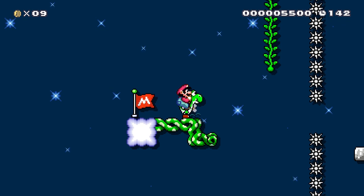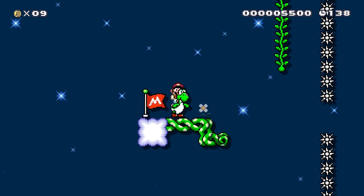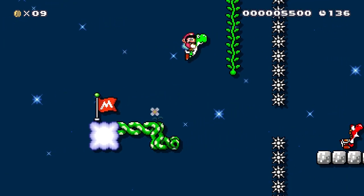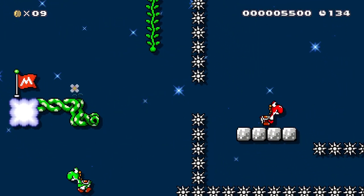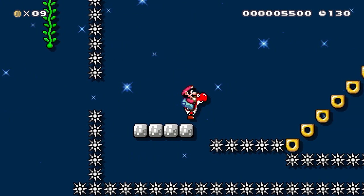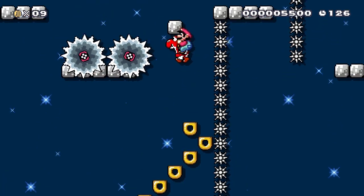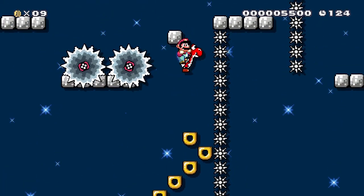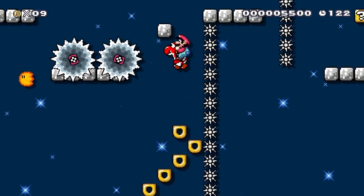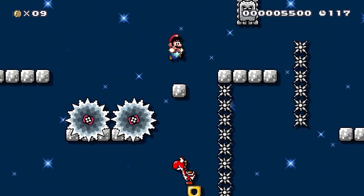That's gonna be another tight jump there. We'll give it a try. Oh, that didn't work out. But we can invincibility frame right through there. I don't see you getting through this, Red Yoshi, so... Goodbye!